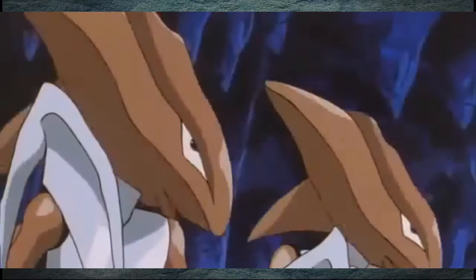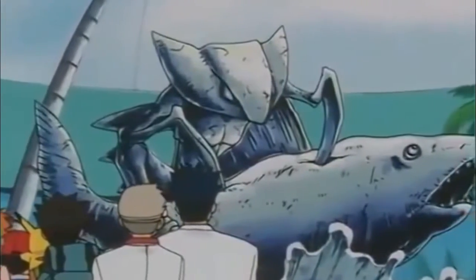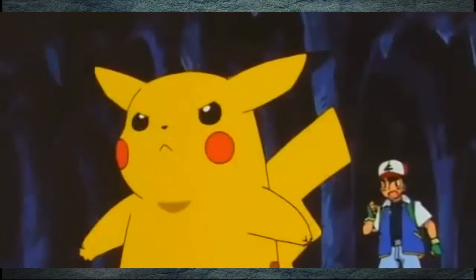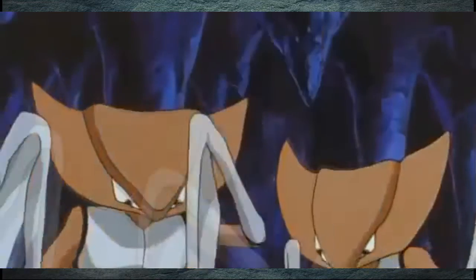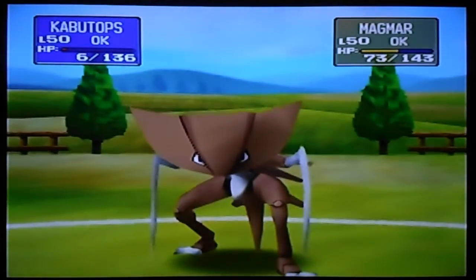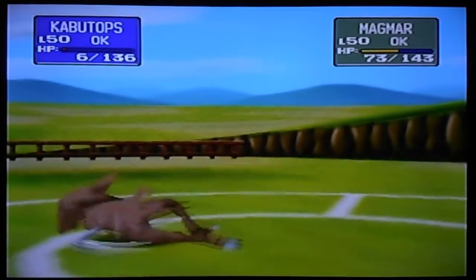Occasionally you'll notice a Pokémon with some anatomical feature that's really impractical — something that would be great for fighting but would really make daily life a challenge. For Kabutops, and other Pokémon too such as Scyther, the issue is its hands, or rather its lack of hands. It would be pretty difficult to get by when everything you touch gets slashed to bits. Also, its scythes are so big that if Kabutops doesn't watch how it's moving, it could easily slice its own legs off.